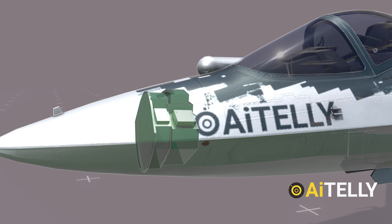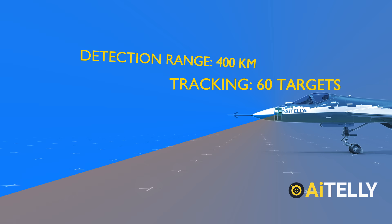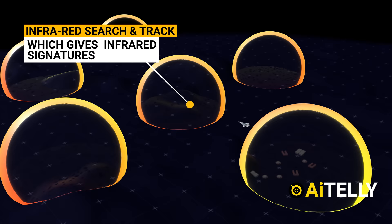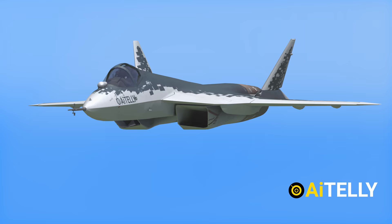Inside the nose is an X-band onboard active array radar system. This has a detection range of over 400 km and is capable of tracking up to 60 targets and engaging up to 16 targets simultaneously using the internal weapon system. This is the infrared search and tracking object, a method for detecting and tracking objects which give off infrared radiation such as infrared signatures.